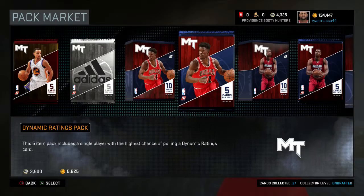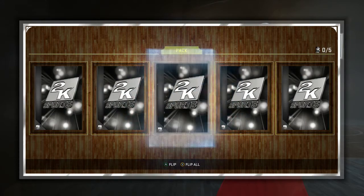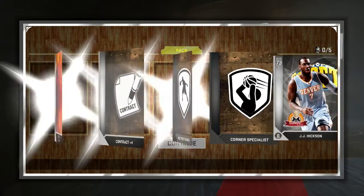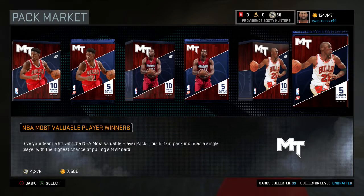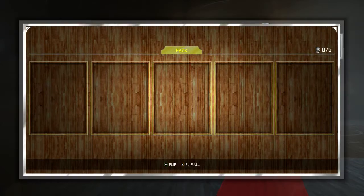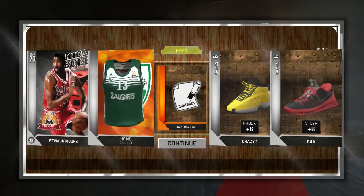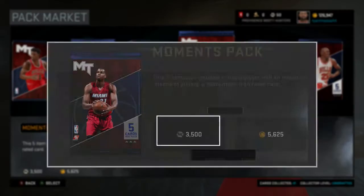Let's go back to the Team MVP packs — whoops, I opened it with my MT, whatever, didn't mean to do that. All silver, damn man, these are gross. We get a JJ Hickson. One more of these — I'm gonna try to open up every single kind of pack. Obviously I want an amethyst or a diamond but probably not gonna get one with my luck. One more — that's disgusting. Let's open up a Moments pack.